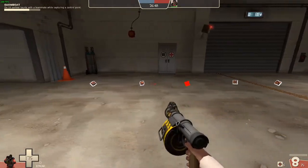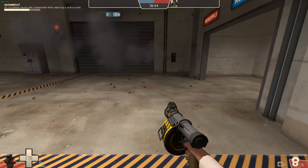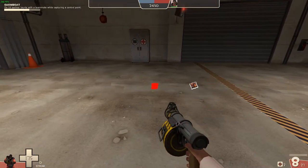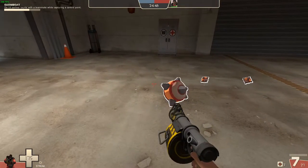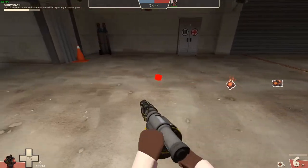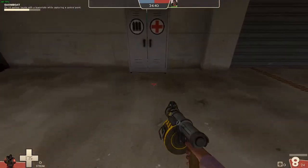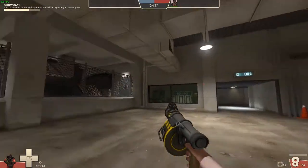With the SR, you're going to actually have to point in the direction of where your bombs are to blow them up. This can prove difficult in certain situations where if you really need to detonate your sticky trap right away — with stock, you just hit right-click and it goes — but with the SR, there's that extra time of moving your mouse in the direction of your sticky trap and then hitting right-click.